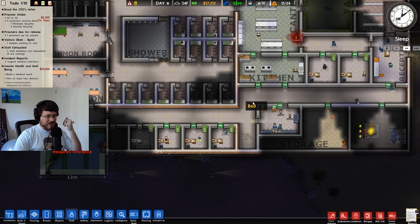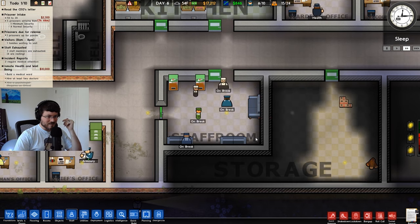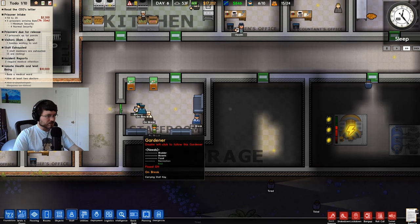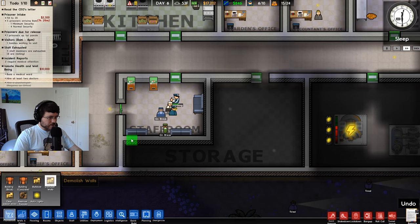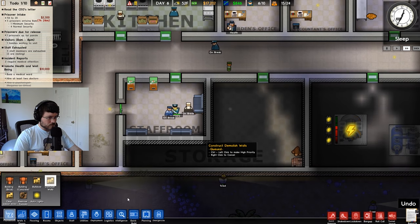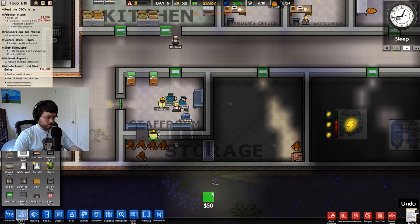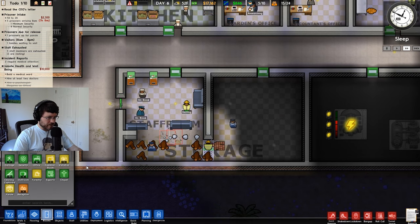I guess we can make a staff bathroom. Can we just add toilets into the staff room? I might want to just extend the wall down, make this room a little bit bigger. Let's get rid of this wall and build walls here. They're automatically going to expand the room on its own.